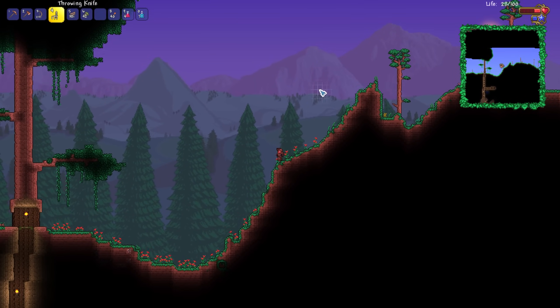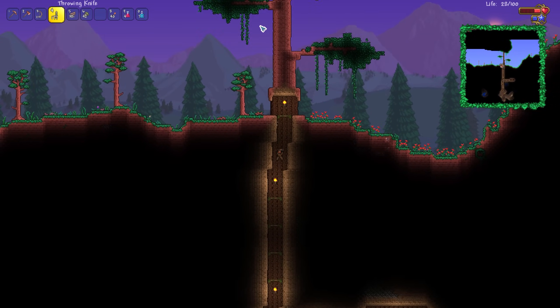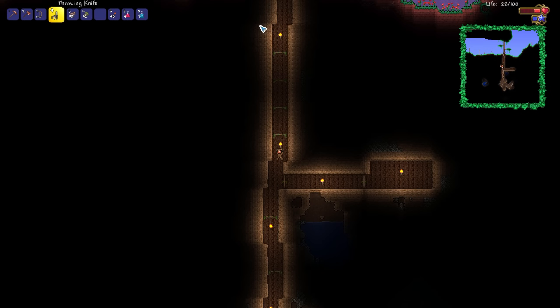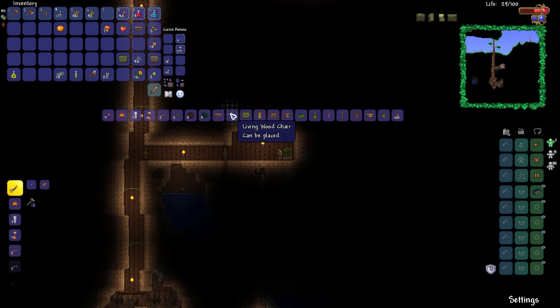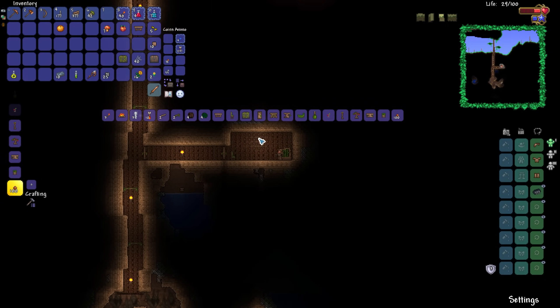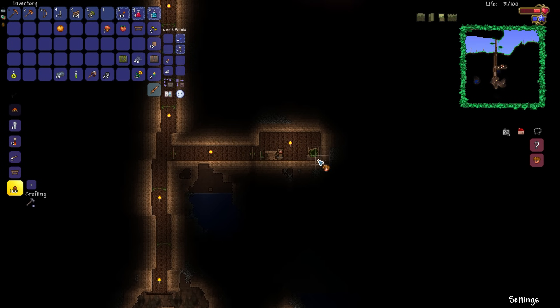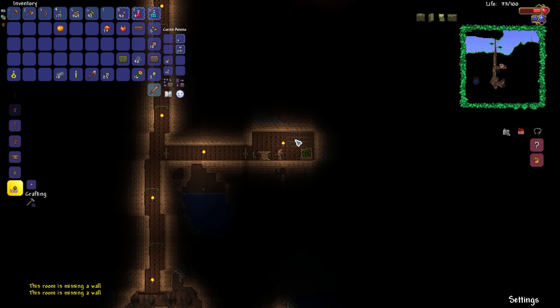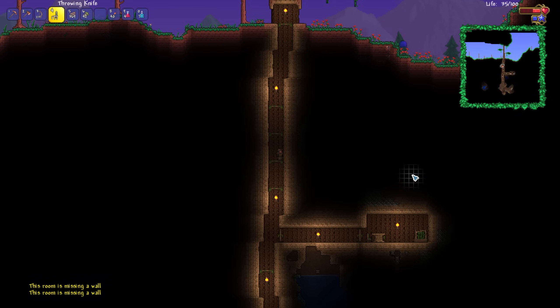It is the end of the day, so we should probably think about setting up a rudimentary shelter. What better place than one that has already been set up for us, kind of. We can get the guide to move in here as well — all we've got to do is whip up a table right there. The room is missing a wall — I completely forgot we have to go ahead and replace all the walls from the surface going down into this thing, because natural background walls don't count towards a house being valid.